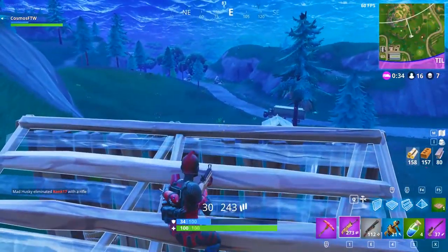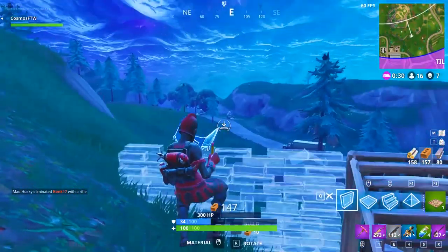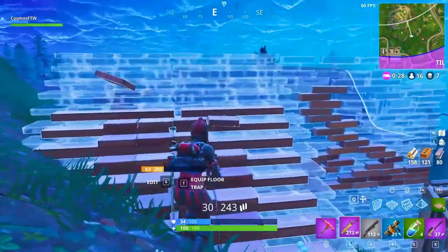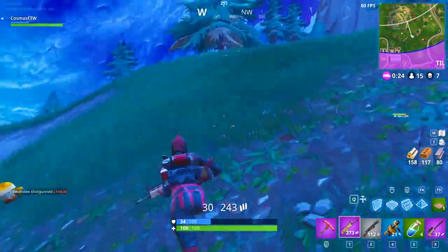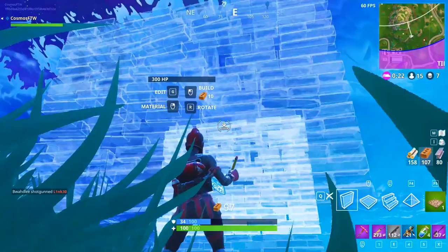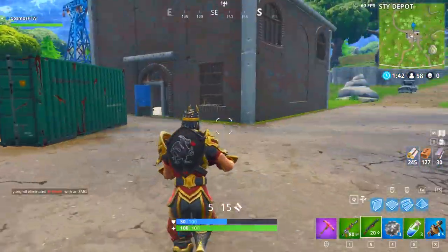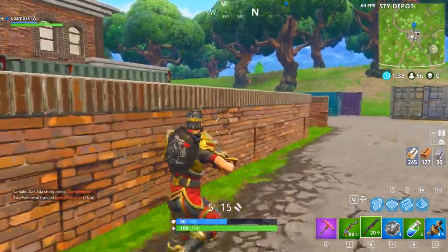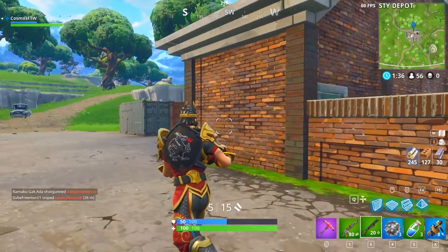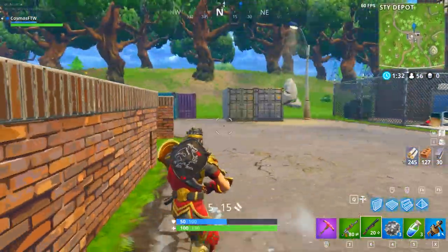You want to be using wood for rushing players. If you put down wood and shoot it with a shotgun, it's not going to break down straight away. But if you do the same with metal or brick, it's going to go down with just one hit. I'm going to show you guys that right now in-game — why wood is really the best one for rushing.